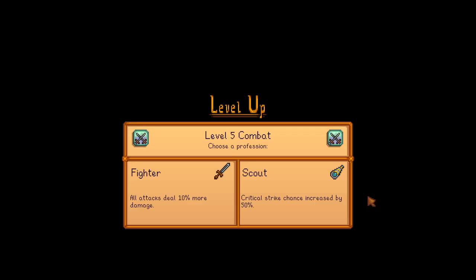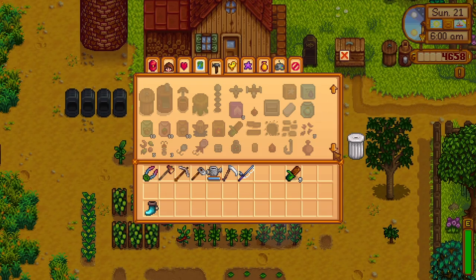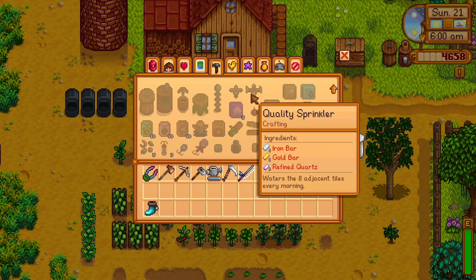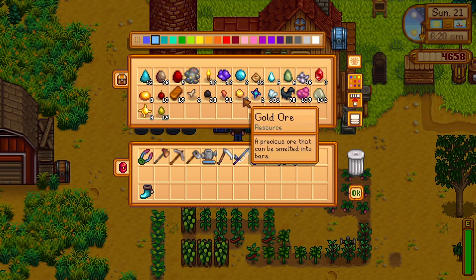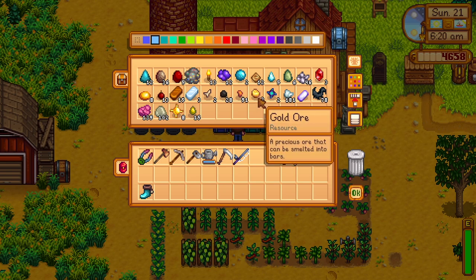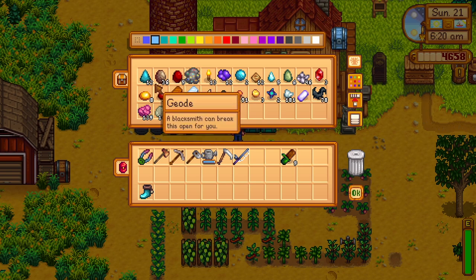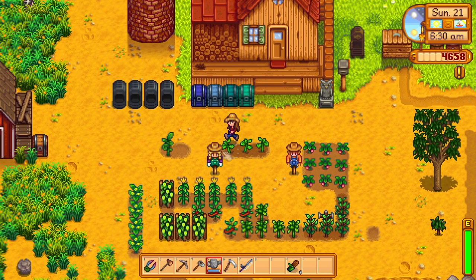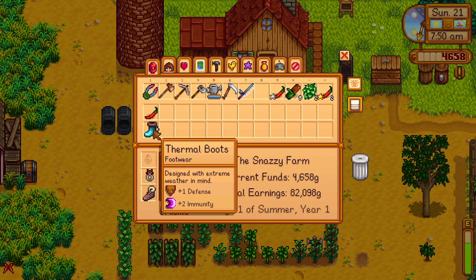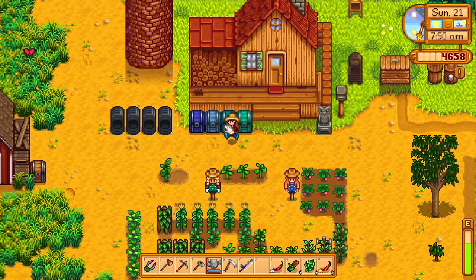I don't think I'm calculated enough in my attacks to do the critical strike one, so I'll go with the damage. Before I forget — can we make a cookout kit yet? The quality sprinkler needs one iron, one gold bar, and one refined quartz — we don't have that much gold. We're getting a lot closer though. I have 36 geodes! We're probably getting to the gold level in the mine soon.